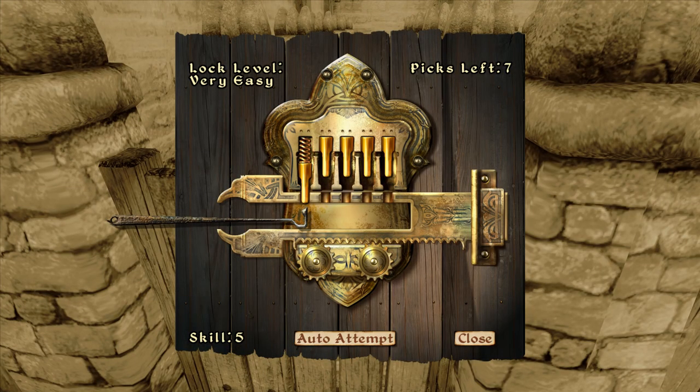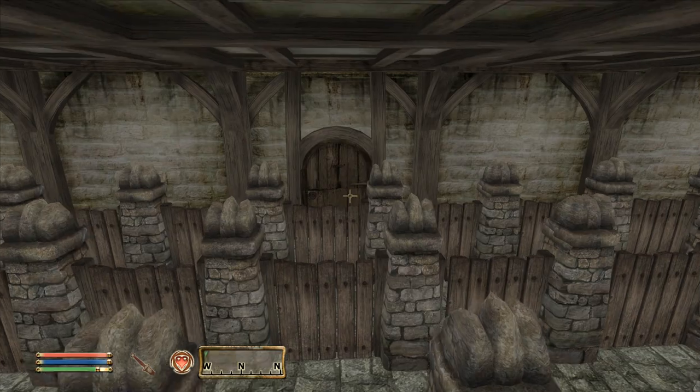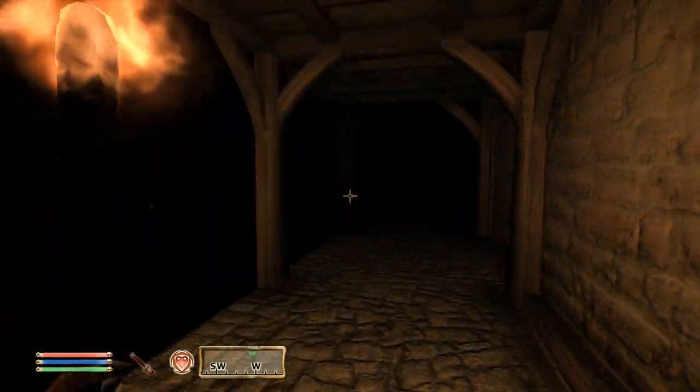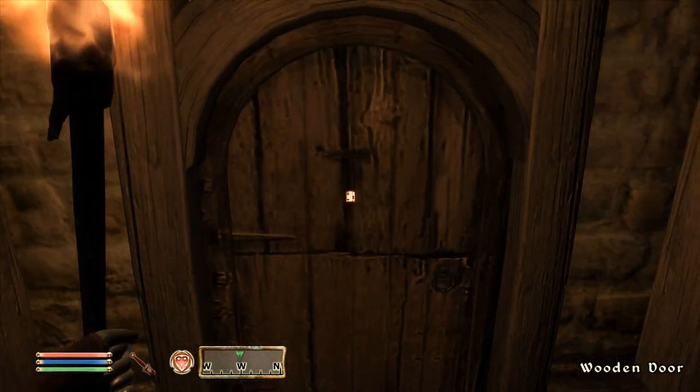Some of these rooms are kind of obvious, like the lockpick room — I mean, we know what that was for. But then you have other areas that are a little bit more mysterious, like the basement, which is rather spooky, and if you're not careful, will lead to a never-ending fall of despair.